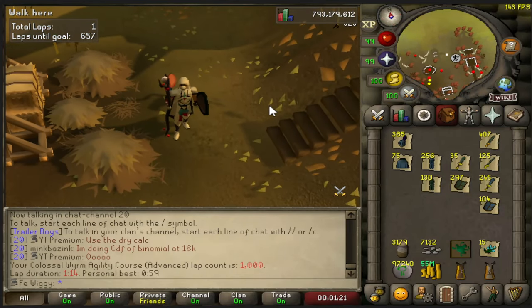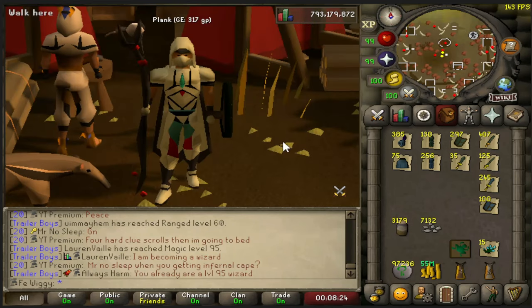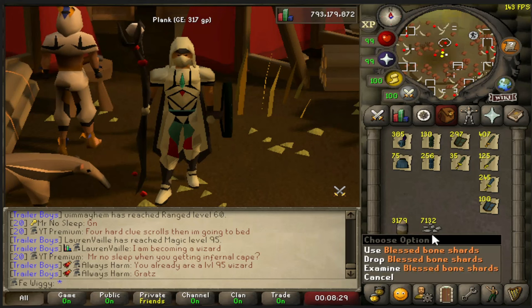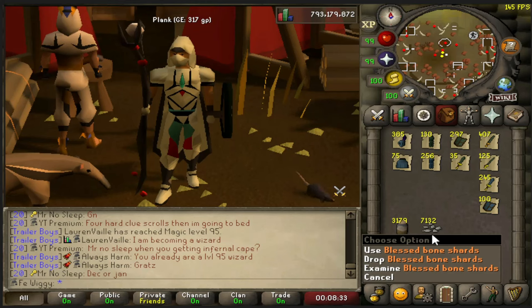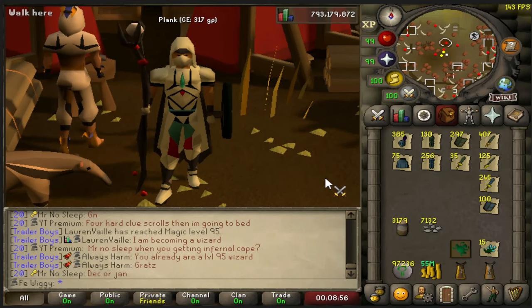And there is 1000 Colossal Wyrm agility cores complete. The total loot is 3179 termites and 7132 blessed bone shards. If you trade all the termites in for amylase crystals you will get about 2.2 million GP.